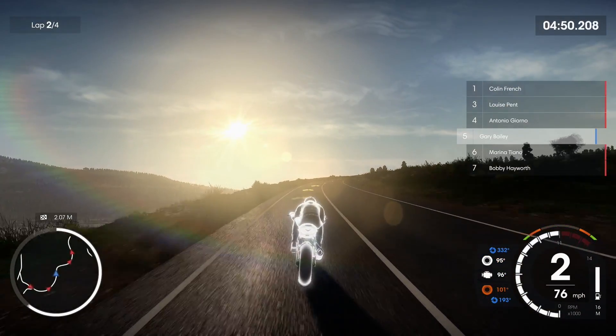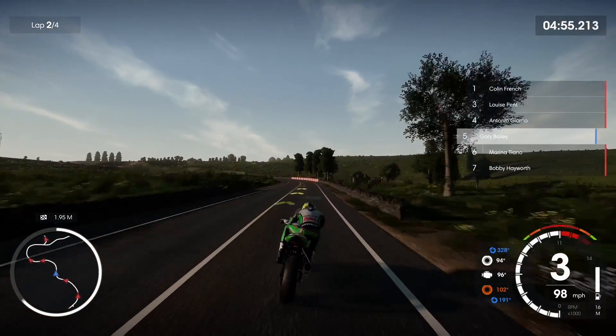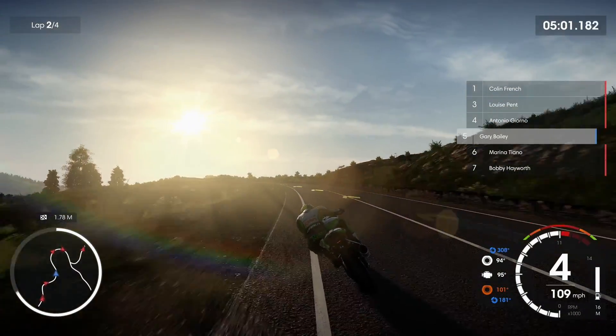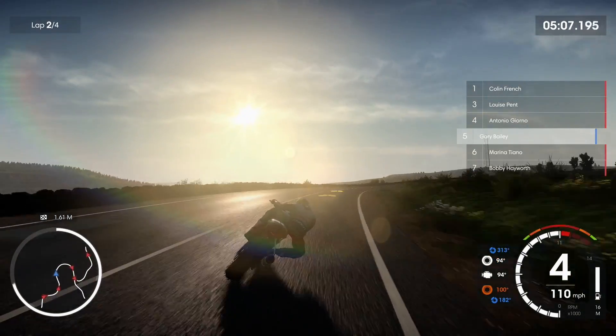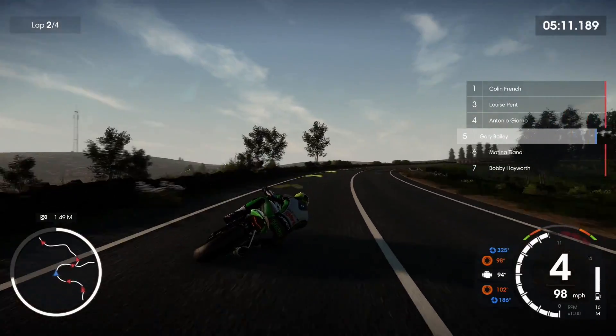You'll start off your time in Isle of Man Ride on the Edge 2 with a short tutorial, much like in the first game. It runs you through the basics of riding the bike, even forcing you to play with the pro handling model and manual gears, letting you see which setting suits your playstyle. This is a nice way for veteran players and bike sim enthusiasts to see how the full sim mechanics work right from the start. Not a huge deal, but nice nonetheless.